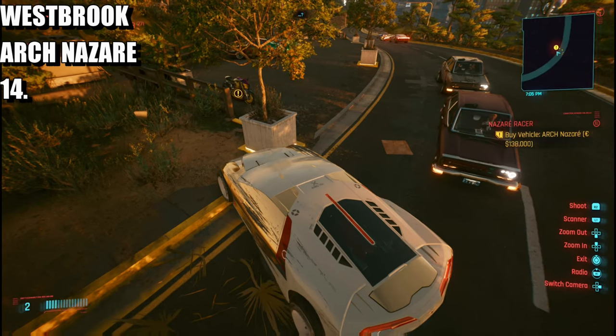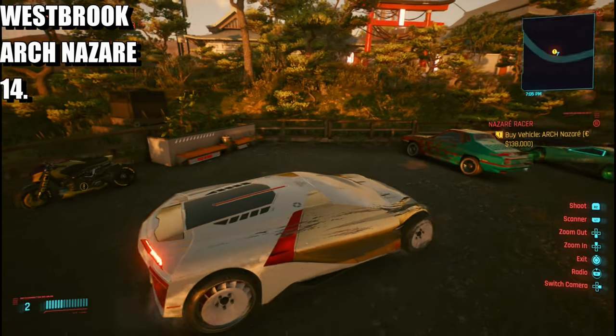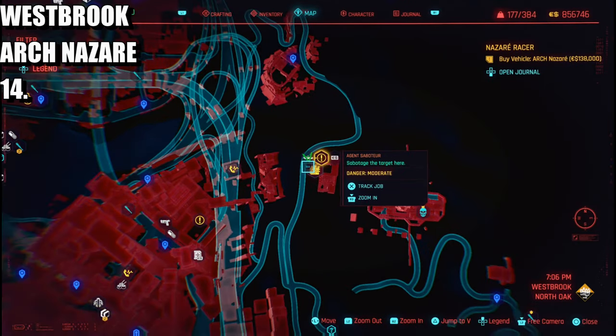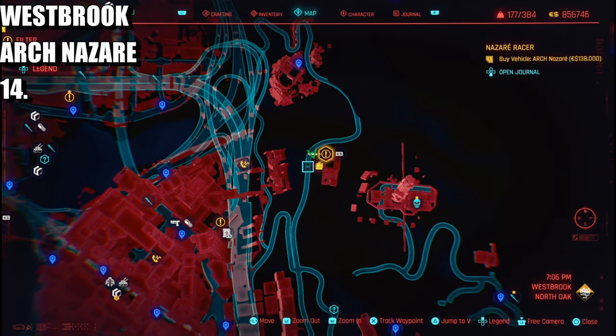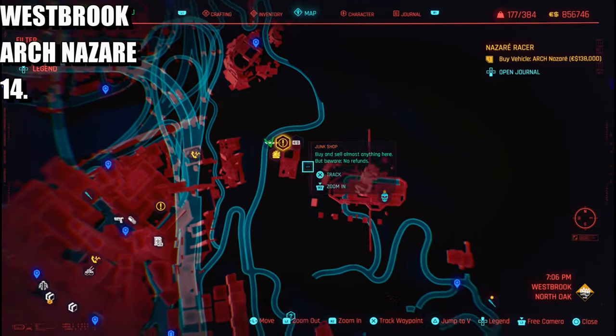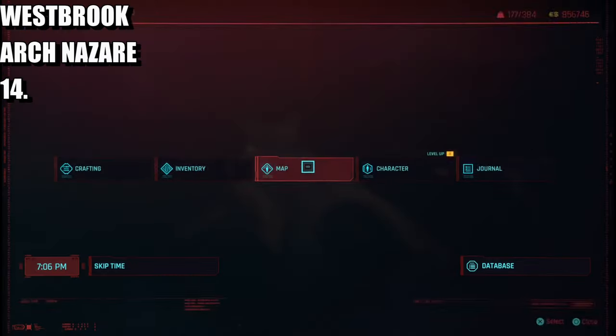The next vehicle is a bike which is quite expensive — 138 grand. This is going to be the start of the West Brook region. It's in Japantown, in this location by the theater or the radio station over there.